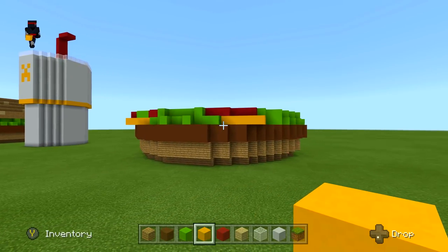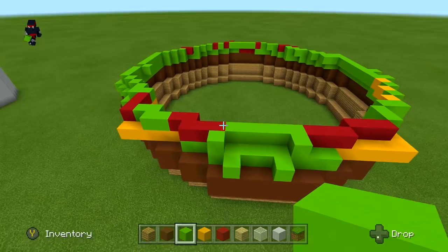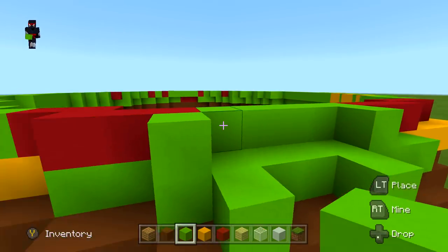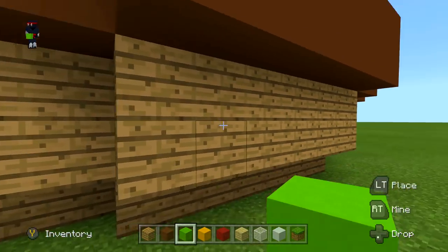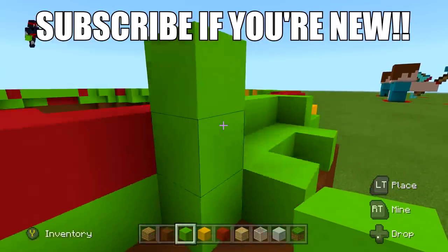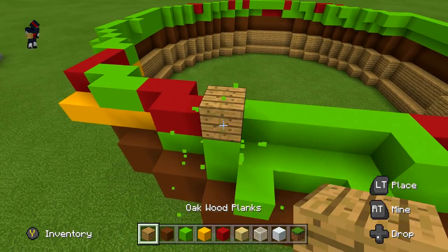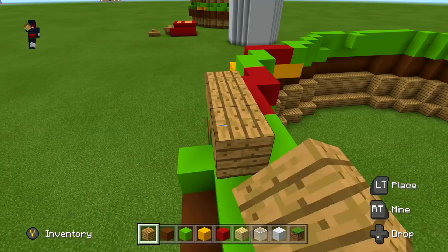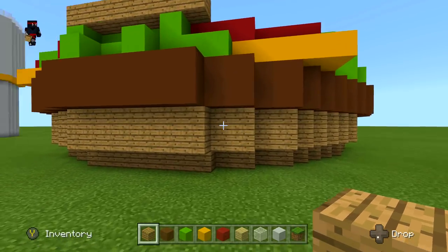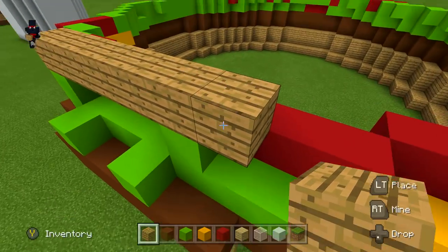Now we've finished the dressings for the burger. The top bun is super easy — honestly the lettuce was the hardest part. You want the lettuce and dressings to be two blocks high, and you want to follow along with the second layer of the second bun. Go straight up and turn at the top — that's where we're starting, basically the exact same place. Take out your oak wood planks and your starting row is again a total of seven: one, two, three, four, five, six, and seven.